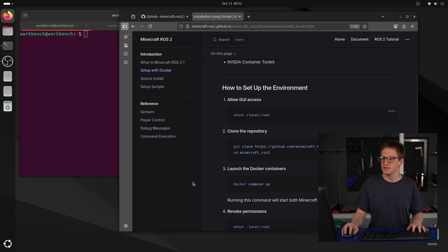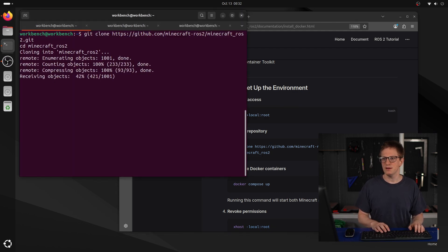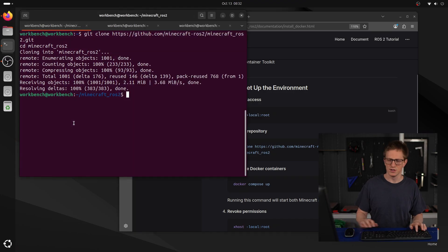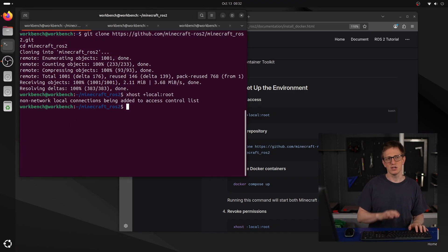The first question you'll want to ask is how to run it, and it's not too hard. There are different versions of Minecraft that have been released, and the original one was written in Java. That version is easier to create mods for, but Java can be a bit of a pain with ROS, so Kazu has helpfully bundled it all up into a Docker container. To get started, all we have to do is clone the repo onto our computer, and then run xhost plus local root to allow GUI access for Docker.